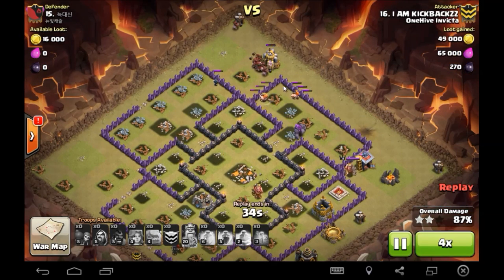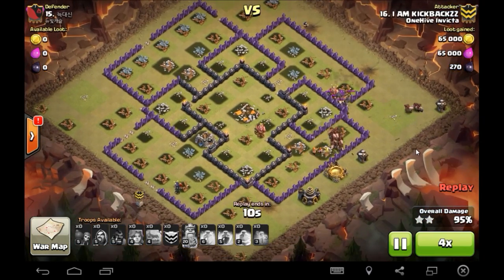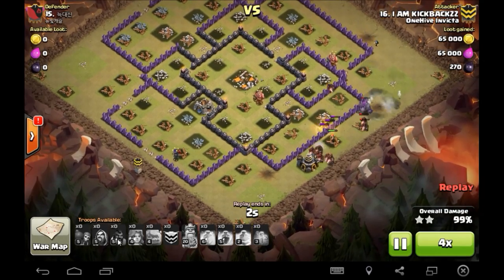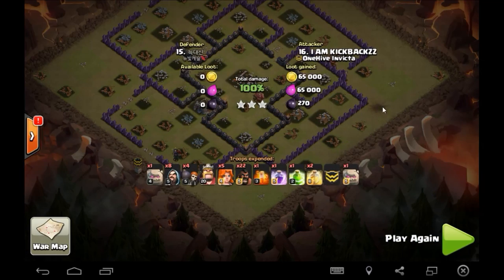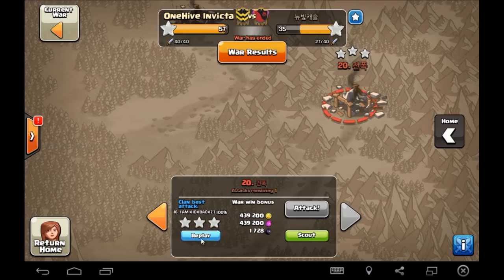A couple more buildings and some slow valks — he's got three valks left out of five. Nice job — three stars, palm on the outside of the base, get out of here.